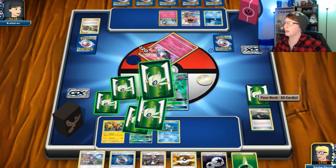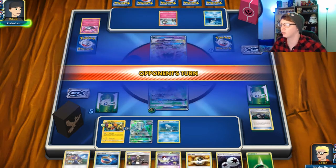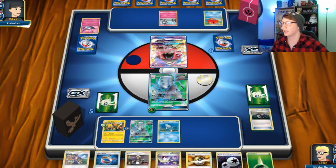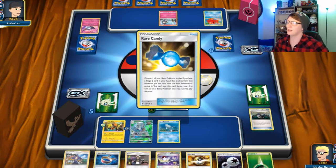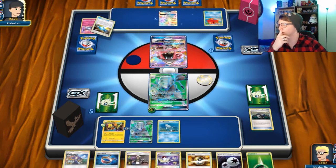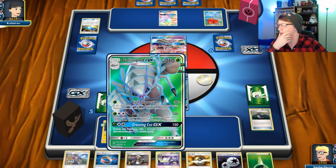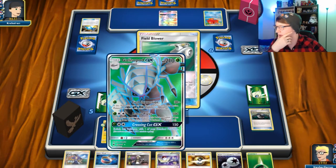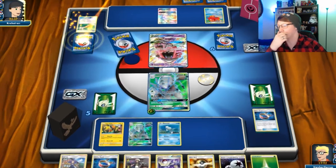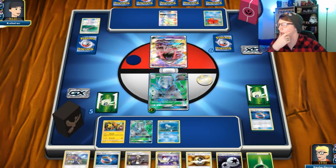We gotta hope that they don't have a Rare Candy. Switch coming in clutch. We get to see an Abyssal Hand working here — hey look at that, Rare Candy coming up. So Guzma's gonna work in my favor this time. I can Cross and Cut. By Choice Band I can Cross and Cut and knock out Lele.